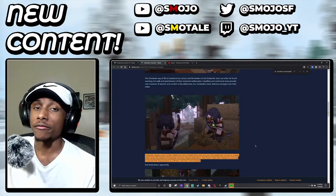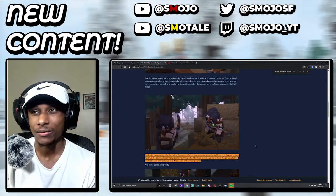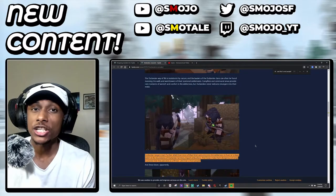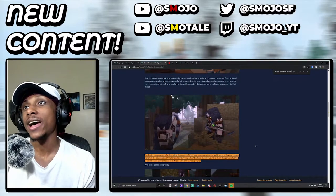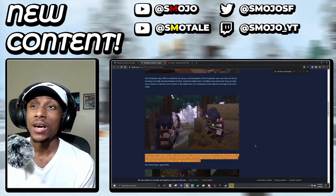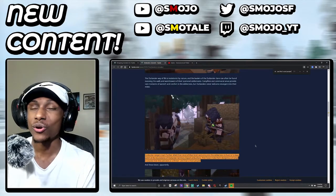In Minecraft, mobs just walk randomly - they don't really protect any territory, except the iron golem. They don't protect any type of territory, and if something is near them they just attack without any coordination or intelligence. But these mobs in Hightail have intelligence behind them. As you can see, they're hiding behind dirt blocks so the bison don't spot them, approaching from behind, behind leaves - trying to hide. That's pretty smart for a mob.